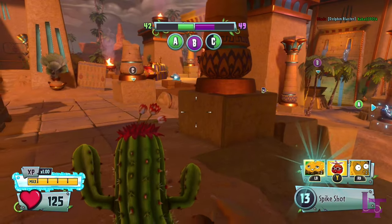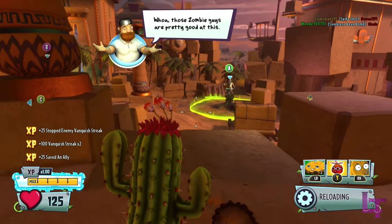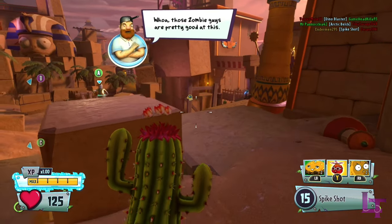In 5th place, we have the Cactus. The Cactus class offers strong reliability in terms of a majority of their primaries being extremely strong when in the hands of a skilled player.